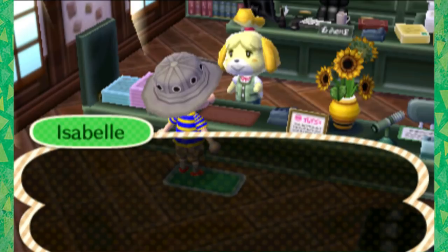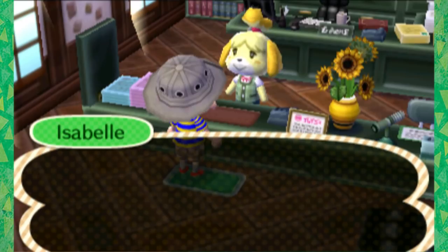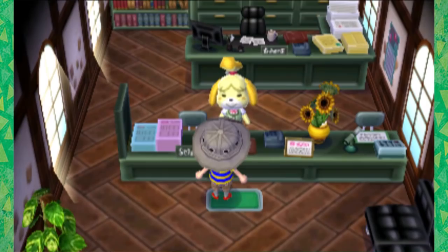I'm going to try changing the town flag real quick, and I'll change it to a better design later. For now let's try to capture the spirit of Goosten with this stag beetle design and see how it looks. It's perfect — it really captures the spirit. I need like a goose design or something eventually. Isabelle says: 'We'll use this design as our new town flag. Thank you for your excellent submission.'